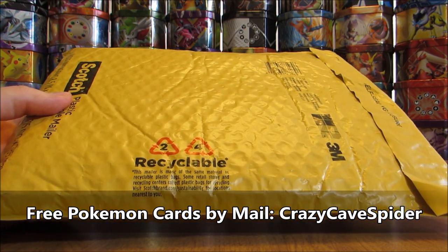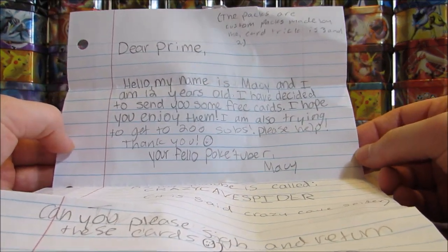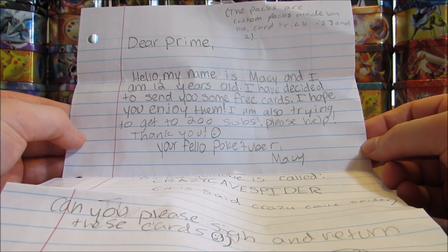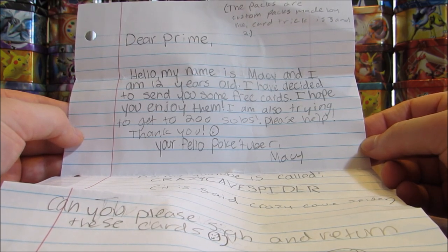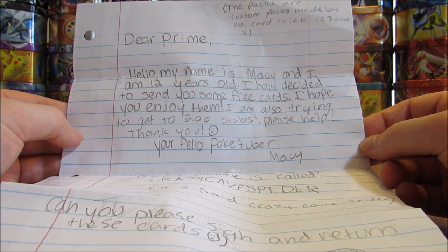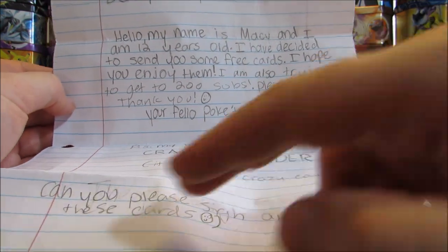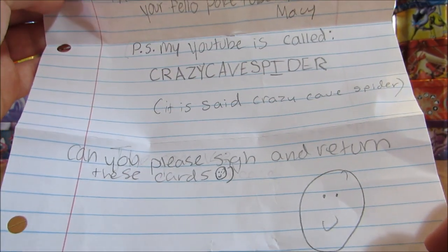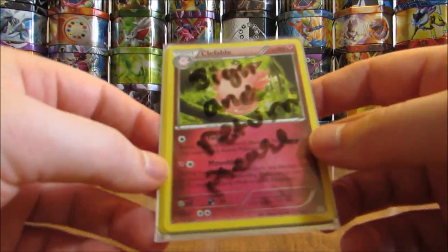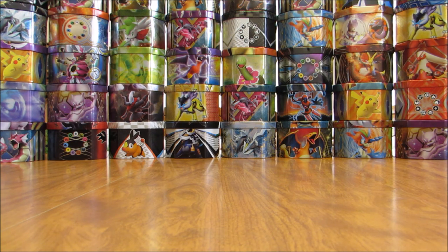Big yellow bubble mailer. The package is all opened up. Read the note first and then get to showing the items on the inside. At the very top it says the packs are custom packs made by me. Card trick is three and two. It says: Dear Prime, Hello, my name is Macy and I am 12 years old. I've decided to send you some free cards. I hope you enjoy them. I am also trying to get 200 subs, please help. Thank you, your fellow Poketuber, Macy. My YouTube is called Crazy Cave Spider. And they'd like me to sign a card and return it to them — there's another little package on the inside with their return address. It's always best if you'd like me to sign a card to include a self-addressed stamped envelope.